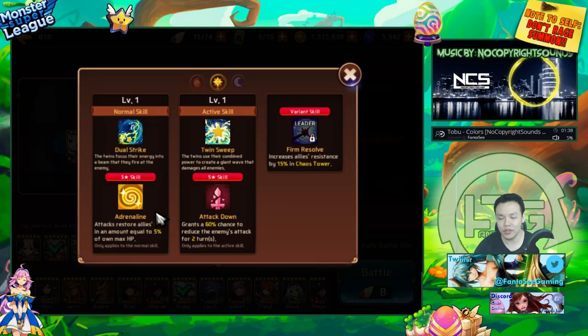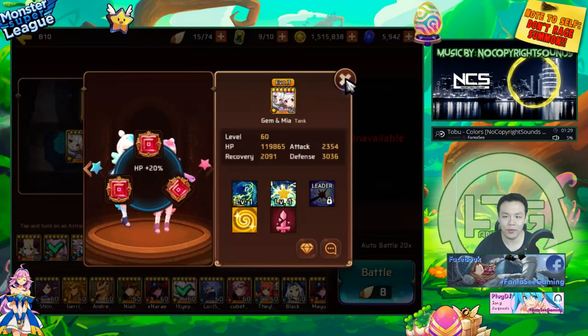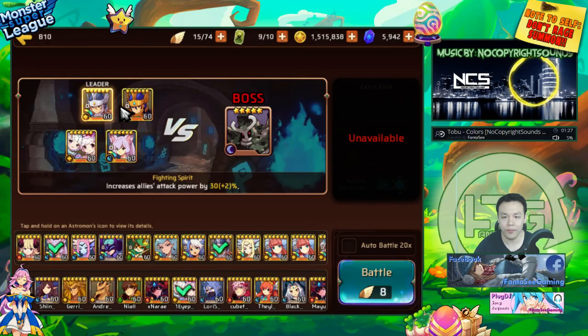She's really good because she has that Adrenaline skill. She also has a really nice attack down — if she lands this on the golem it basically just makes him hit like a wet noodle. So it's definitely really, really nice.